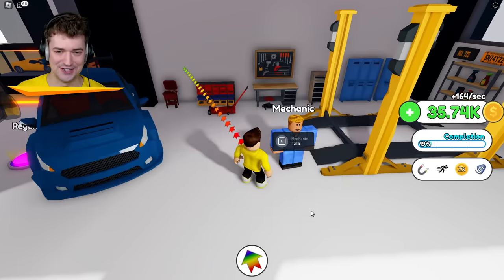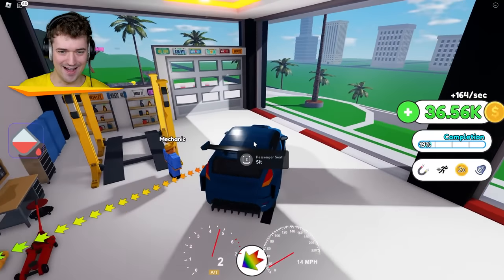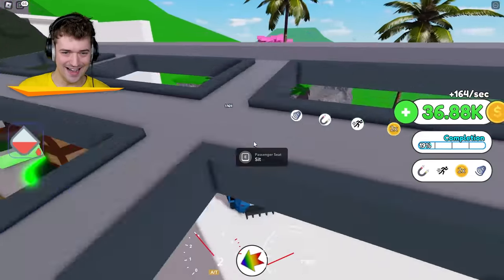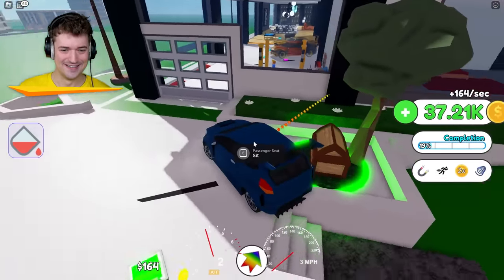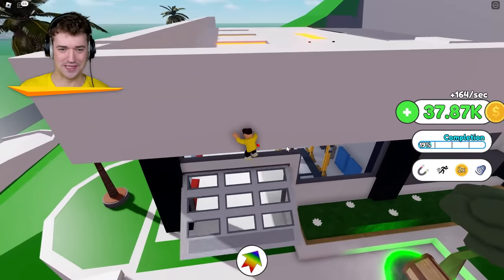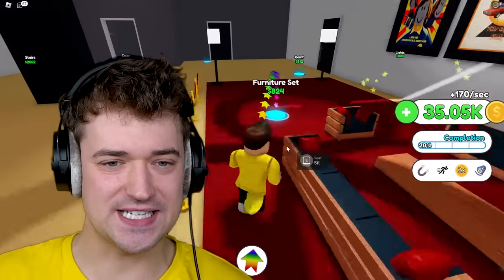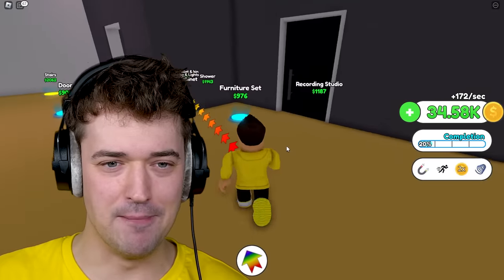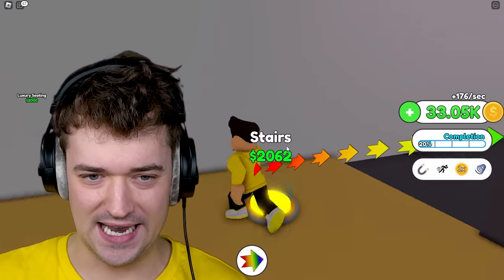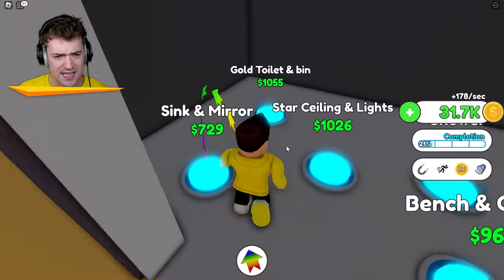Hey look at that — my first car! You can just change how it looks. Let's try to drive it — that is awesome! It's kind of hard to control but that's fine. I'm gonna build my mansion now though. Movie posters — I guess this is gonna be like my movie place, where you get ready and buy a smoothie if you want.